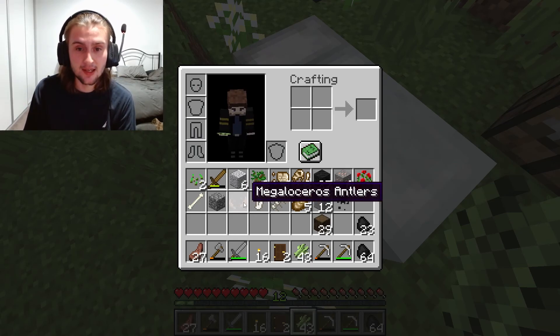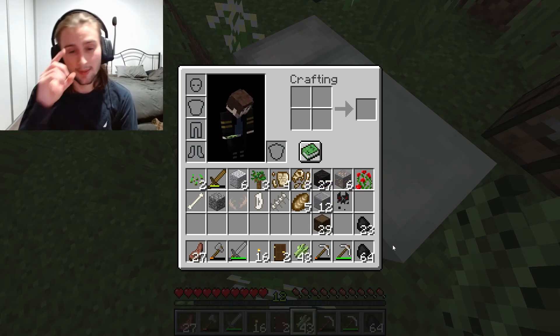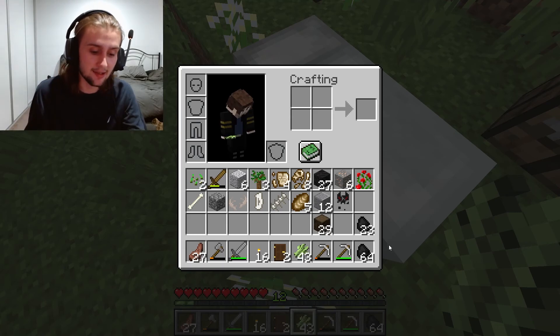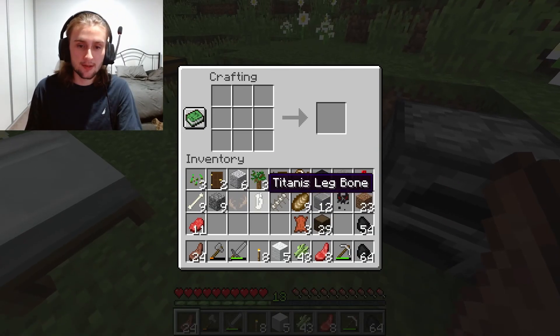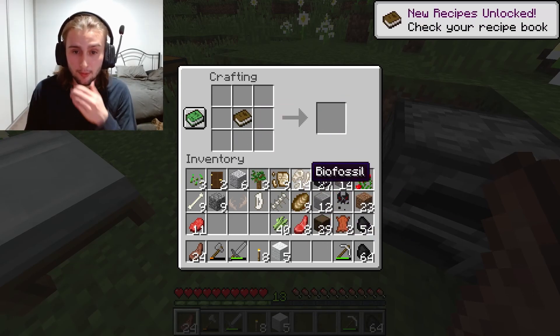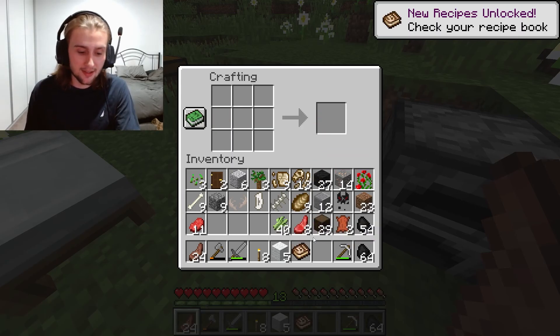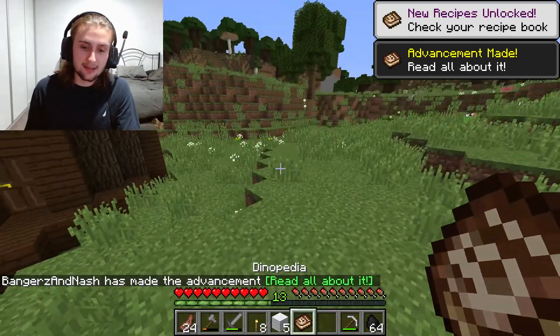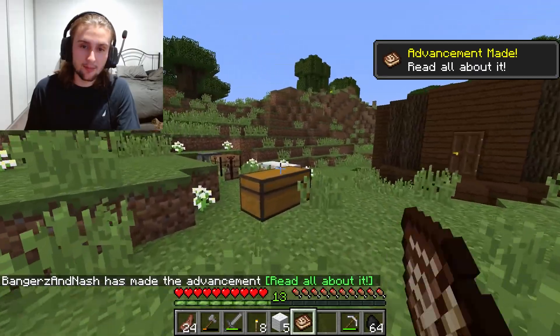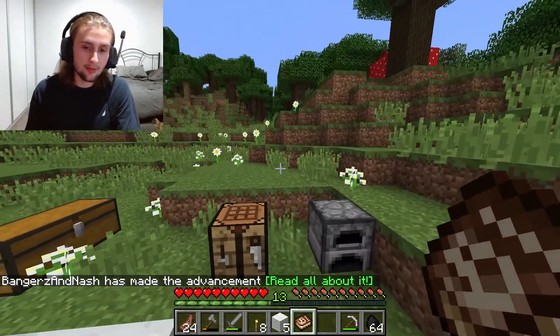We also found megaloceros antlers. Megaloceros was a big old deer. We're going to make this into paper, and with paper and leather - bang - a book. Then with a book and a biofossil you can make what's called a Dinopedia. You can open this up on dinosaurs when you collect them and it will tell you all about those dinosaurs.